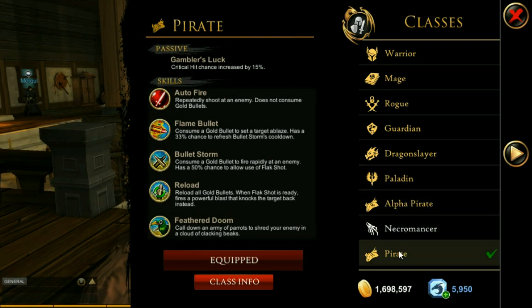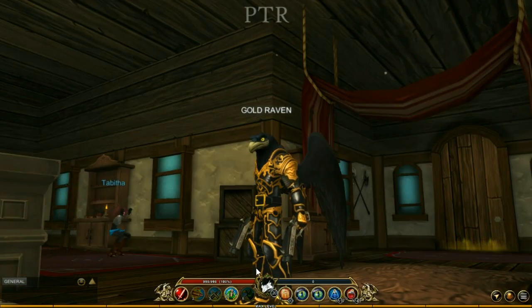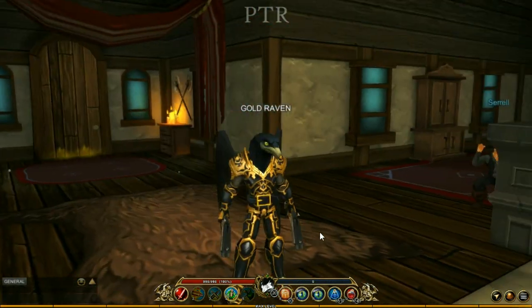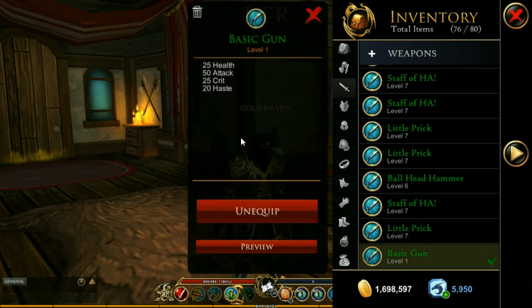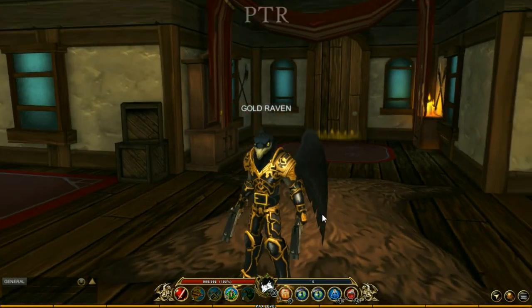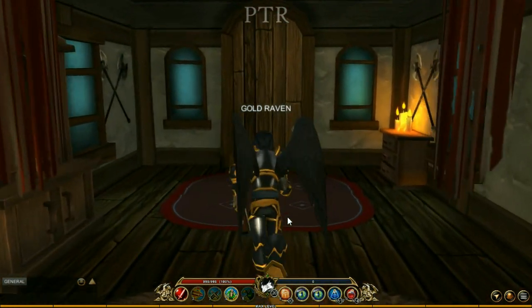The pirate class is exactly the same - the only difference between the alpha and the pirate is the ultimate. For the pirate's ultimate you have the feathered doom. If you notice I have two guns - this is the first dual wielding class. Right down here in my inventory is the basic gun, which is obviously very weak but it's the only gun you get right now.